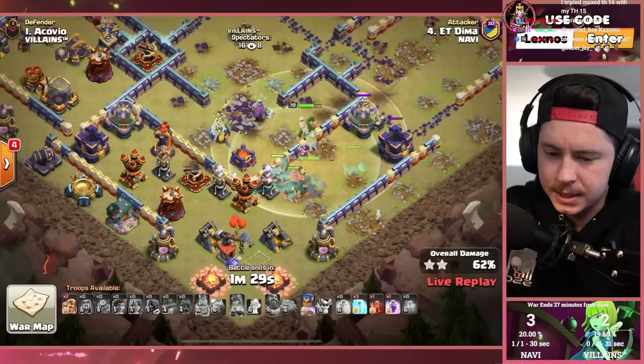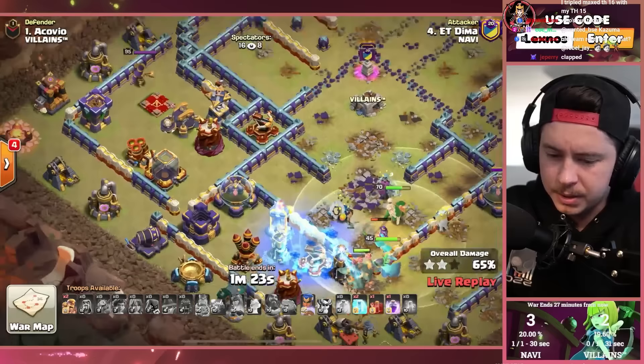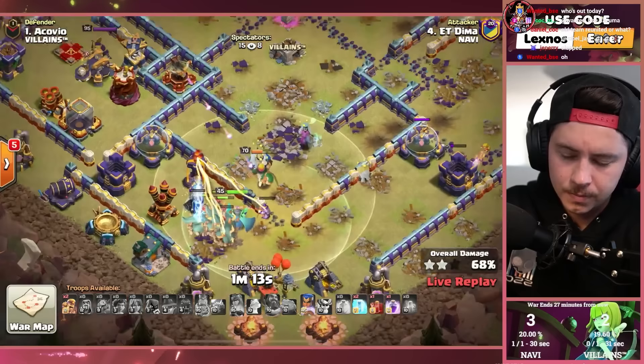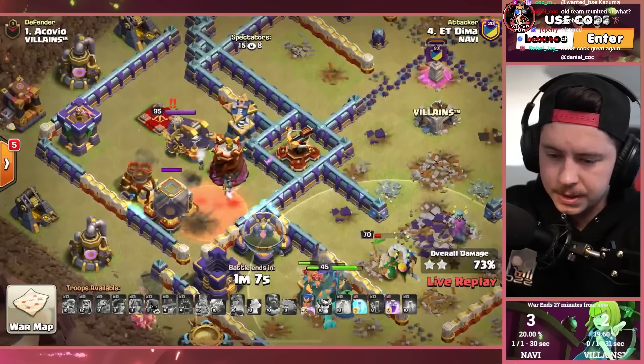Freeze on the skeletons and a rage. We're gonna use one freeze early, probably save everything else for this backside toxic compartment with the queen. If there's no traps, this is for sure a three star — even if there are traps, I think he gets this. Super barbs, skeleton spell deployed — oh yeah, this is absolutely destroyed.